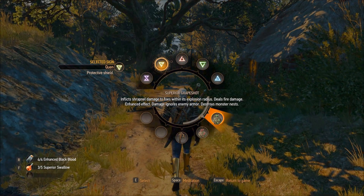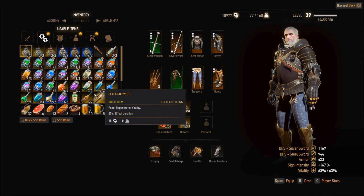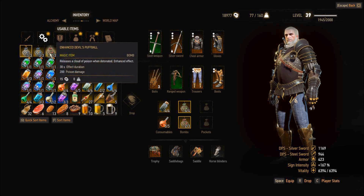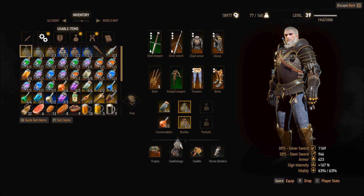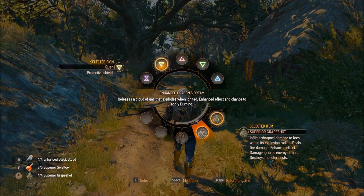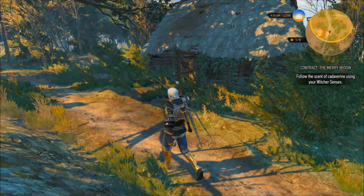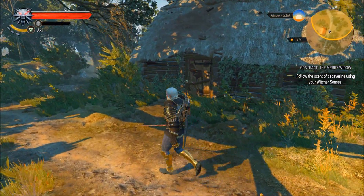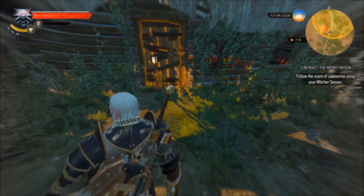Busted out some black blood. What that does is with necrophages — if they go for your blood, I think just necrophages very specifically — if they hit you, they'll also take damage with the black blood. So basically it infects your blood, and when they hit you and contact your blood, it's also detrimental to them. They're after your blood regardless at that point, so might as well make it hurt them.